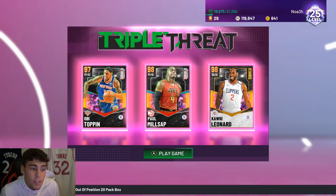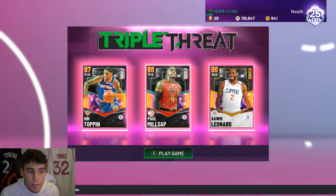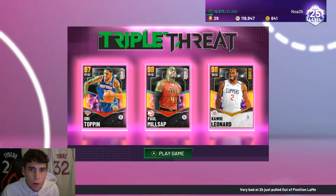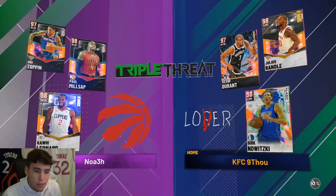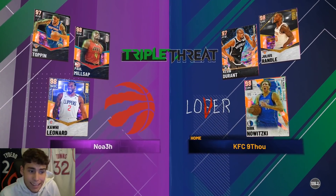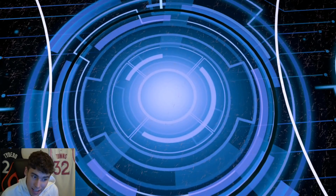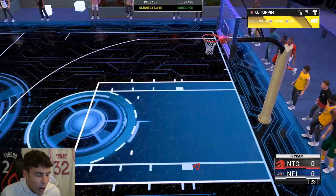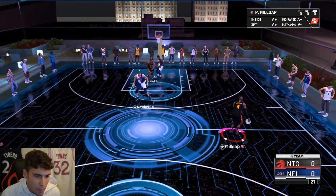Looking at my opponent in Triple Threat Online - he's got Julius Randle, Kevin Durant, and Dirk Nowitzki, so a pretty solid team. But does he have anybody that can guard Paul Milsap? That's the true question, because I'm not going to lie, Paul Milsap is really looking like one of the best cards in the game.